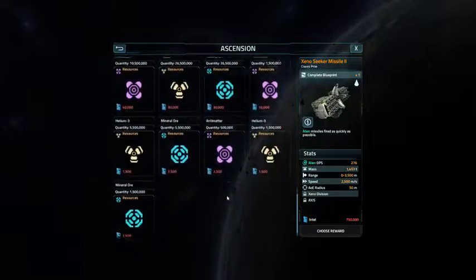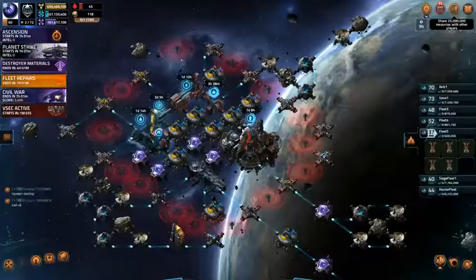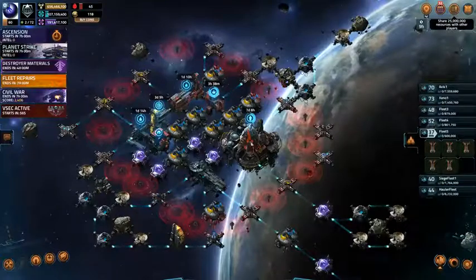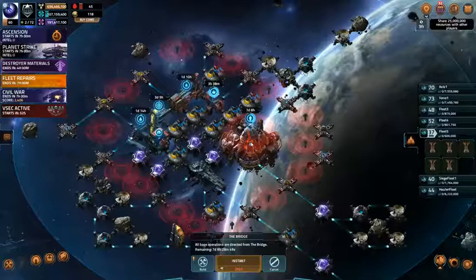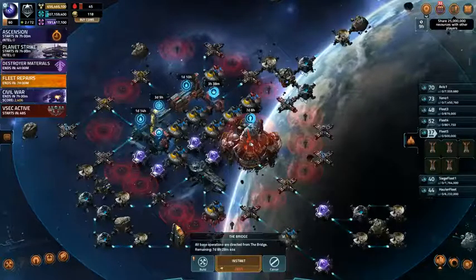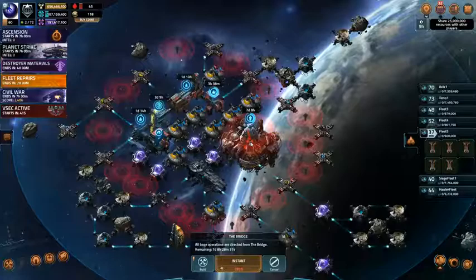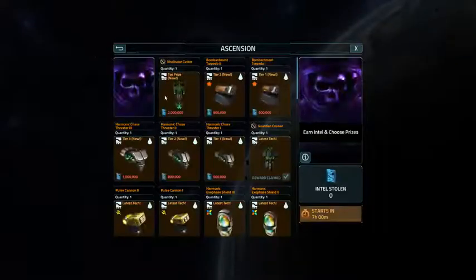I don't know how many points I might get from this. I'm going to be spending time on the Planet Strike first, get those rewards first, because I can use those on my base — especially on my bridge. I do have an Arrester Beam mounted but it's not strong enough; it's like an Arrester Beam 2. So I'm going to go for the Arrester Beam 3. Some of those other rewards look interesting. So I'll be focusing on that first, and then spend time on Ascension when I can.